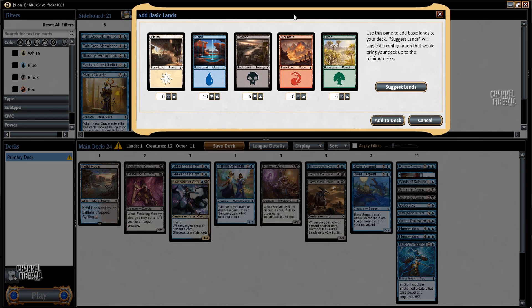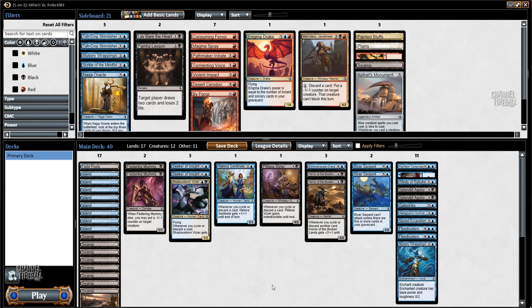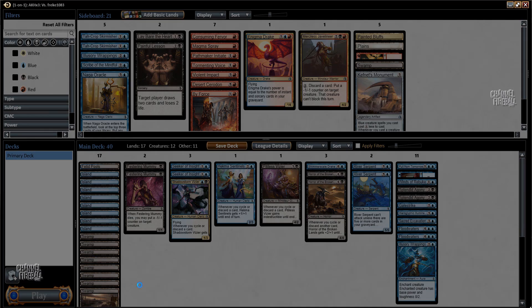Going to add some basic lands. I think I want a pretty even split because I do have these two Festering Mummies that I want to cast early. Yeah, just an even split looks fine. I'm going to save my deck and I'll see you for round one.